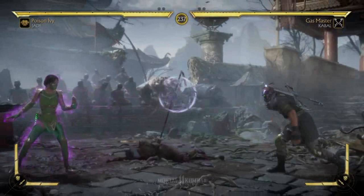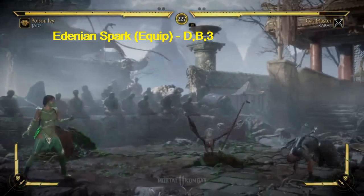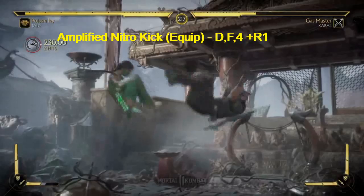Denian Spark — down back three — a low projectile. Now the optional Amplify for the Nitro Kick is like this — so it's two kicks and no teleport.